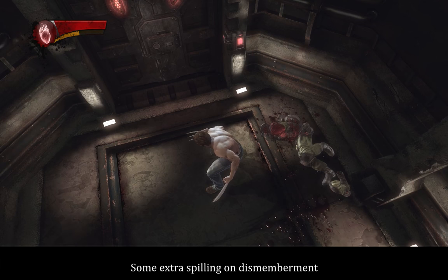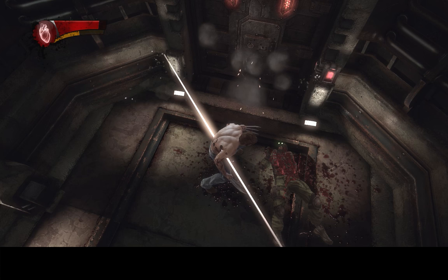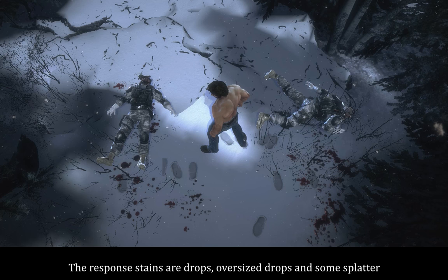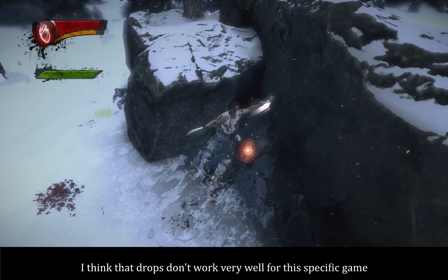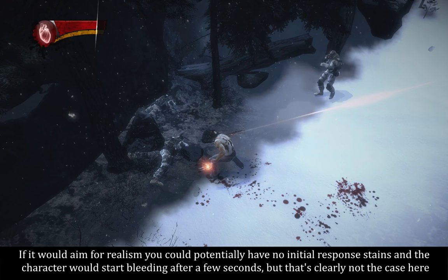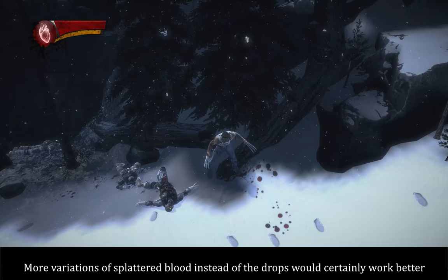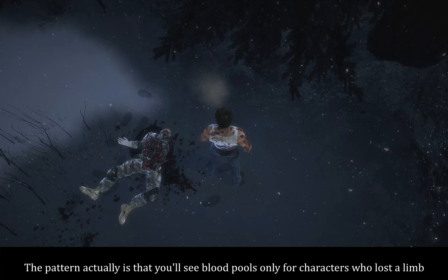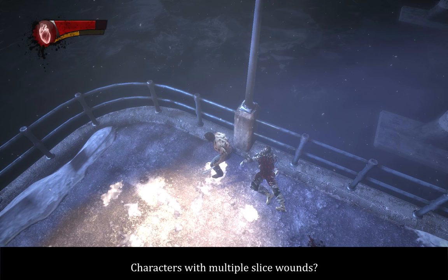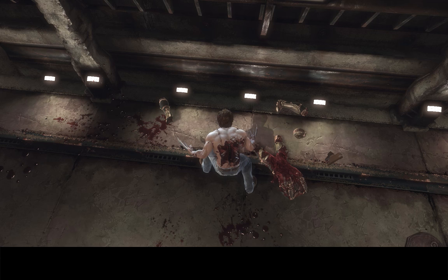You have blood stains on impact, some extra spilling on dismemberment, and blood pools for dead characters. The impact stains are drops — oversized drops and some splattered. Drops don't work very well for this specific game; more variations of splattered blood would work better. As for blood pools, you quickly notice they don't happen for everyone. The pattern is that blood pools only appear for characters who lost a limb. Characters with multiple slice wounds? They don't qualify. Cut in half? No pool. Killed by explosives? No pool. Does any of this make sense? Absolutely not.